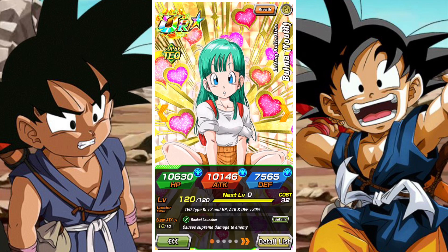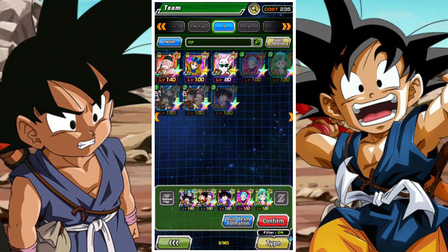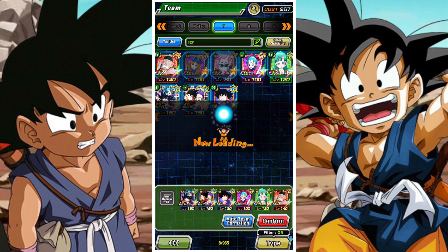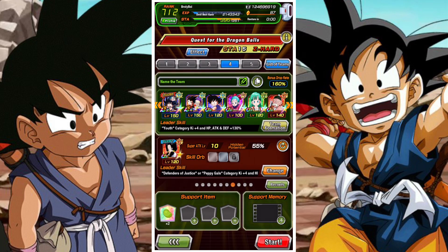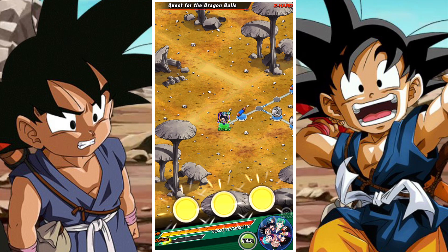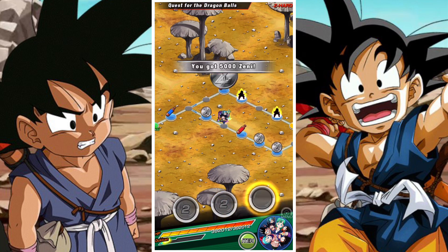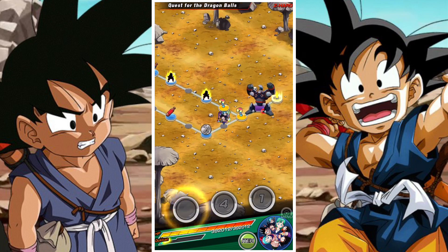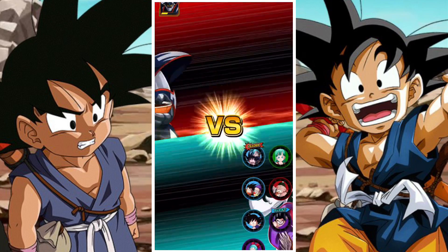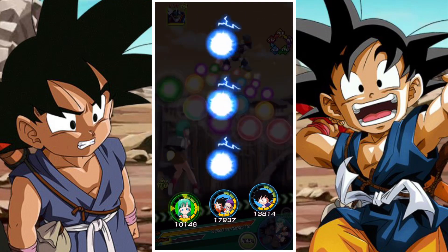The event is pretty straightforward — there's five stages. You will farm Yamcha from one of the stages and get his awakening medals from another. The bonus category is DB Saga. In terms of farming, you're going to want to farm him 14 times: 10 times to max his SA, and then another four times to unlock his hidden potential system.